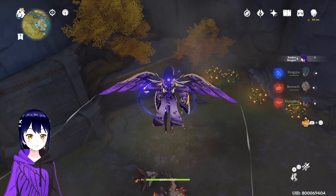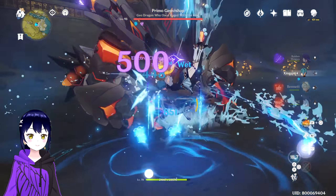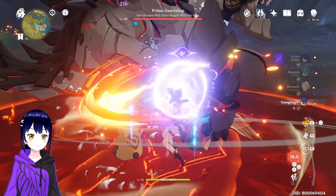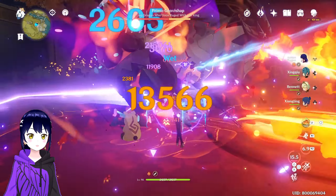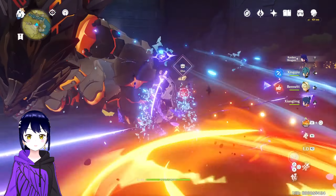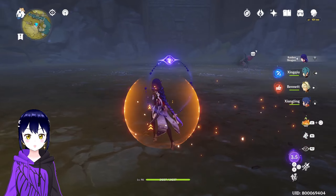So we have the Pyro Rock Frog — the Orange Rock Frog. Looks so adorable. I love chunky monsters. Okay, do this, then do this, then punch, then do this, then summon the Krillin Slicer, then do this. And just like that — that was way too fast. I'm telling you, this team is super strong.